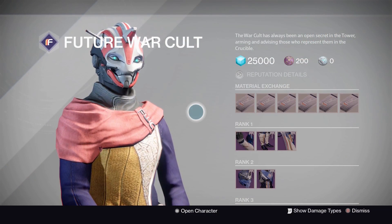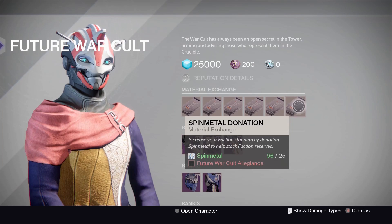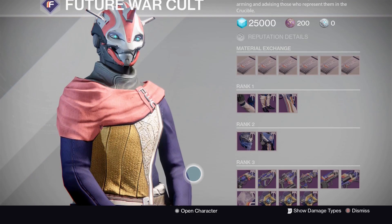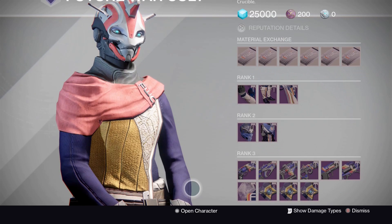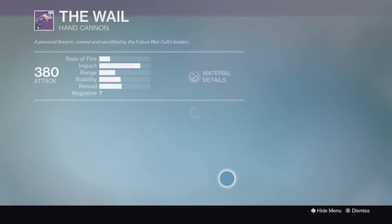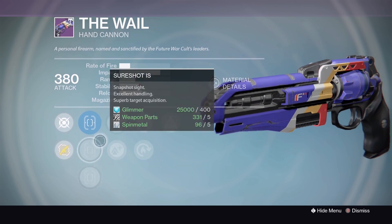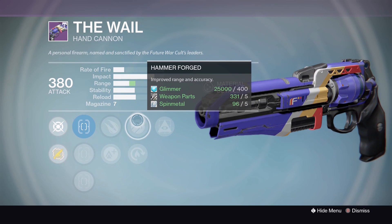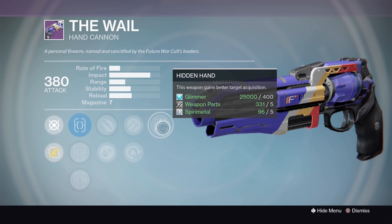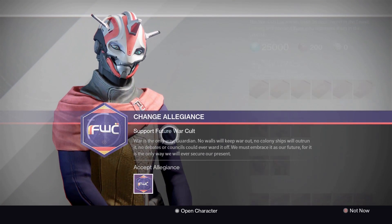Next up, Future War Cult. For reputation, Spin Metal is your material exchange this week. In terms of weapons, pretty good week at Future War Cult — not everything is great but most weapons are at least decent and a few are really good. Starting with the Whale hand cannon: Sights — Steady Hand, Sure Shot, Quick Draw. After that Explosive Rounds or Lightweight. Then Hammer Forged, Hot Swap, and Hidden Hand. A pretty decent Whale this week.